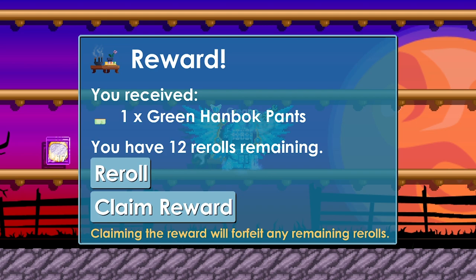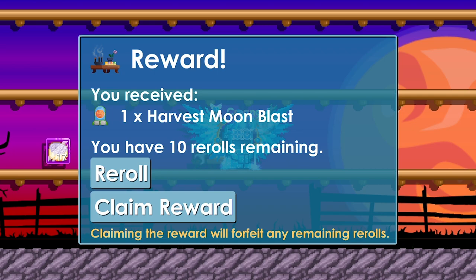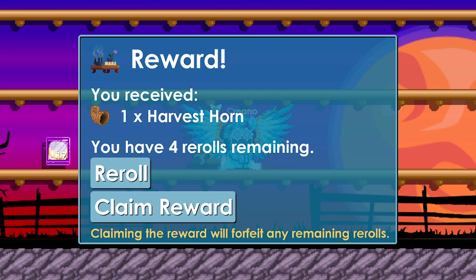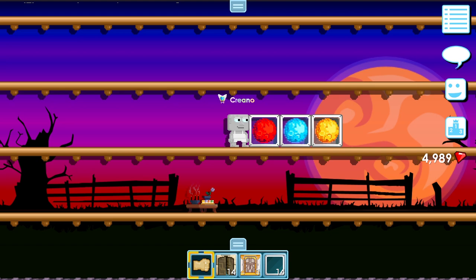So this first spin is basic green handbook pants — nobody wants those. Re-rolling again: Sunflower Shirt, nope. Harvest Moonblast — pretty good but it's in the gem store, so I can just buy it there. Next: Lotus Lamp, no. Harvest Horn, no. After going through all 12 re-rolls, I end up with the Sunflower Shirt.